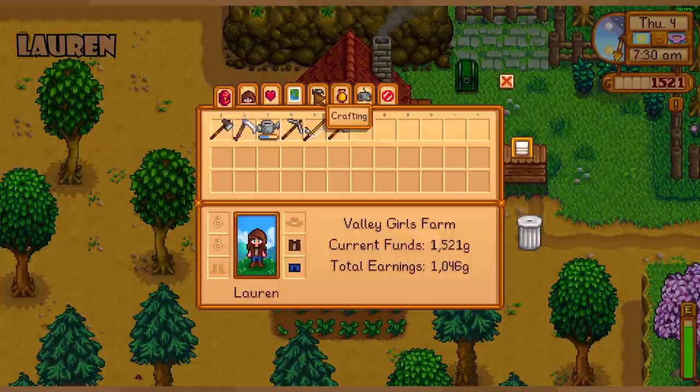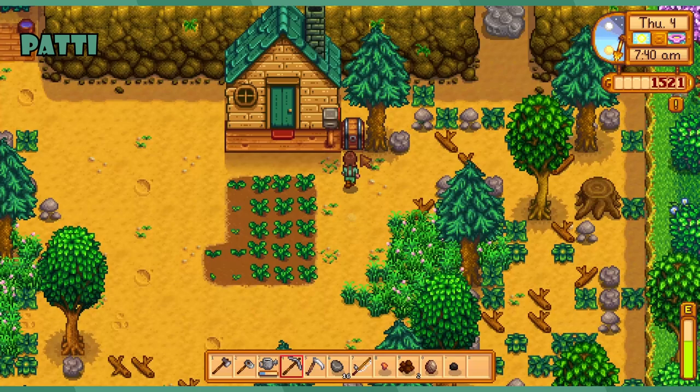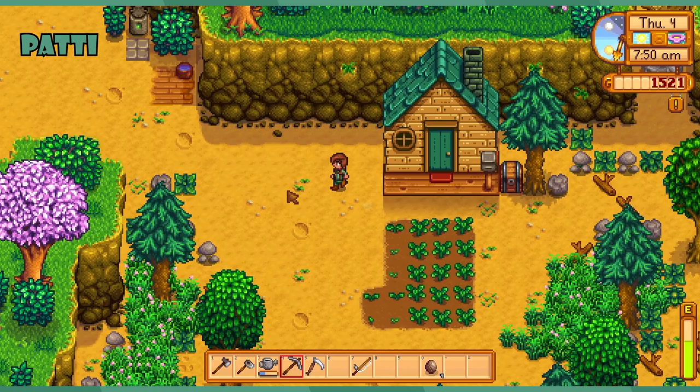I might take some geodes to Clint to break down — he'll do that now right? I think he does it at any time. I don't want to spend too much money on it, but there might be more money inside. I'm just gonna park myself outside Elliott's house.